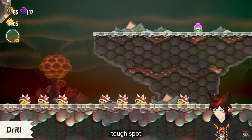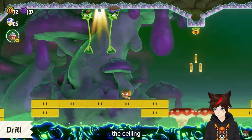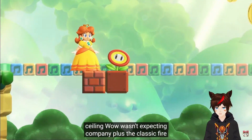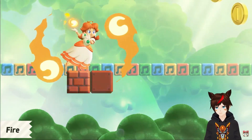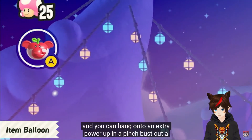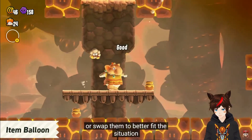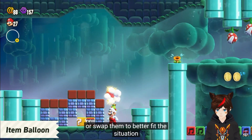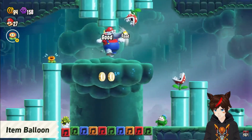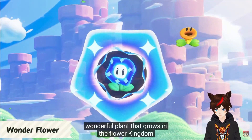That's essentially a Galaxy ability retooled, right? I guess that could allow you to do some more interesting platforming challenges. I feel like there has to be maybe one more power-up. The elephant apple looks cool. It's good that you can hold on to power-ups though — I thought the elephant wasn't going to be able to jump at all.